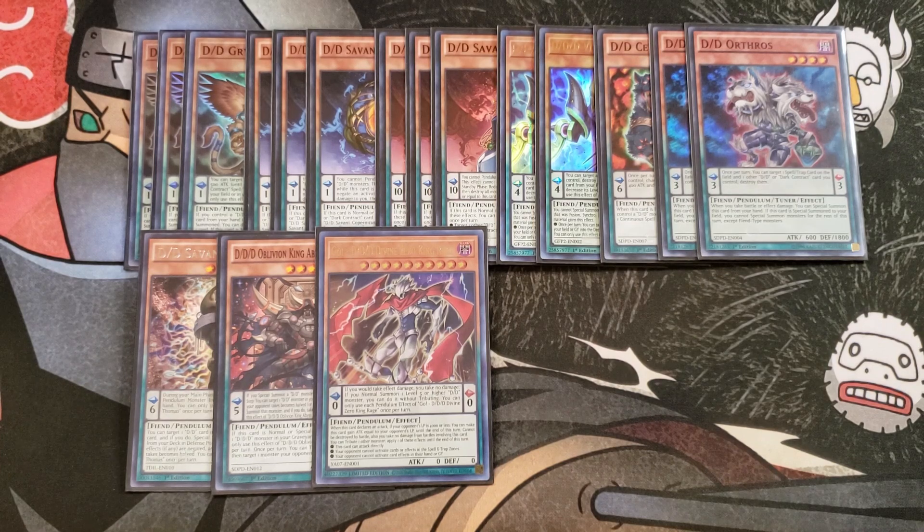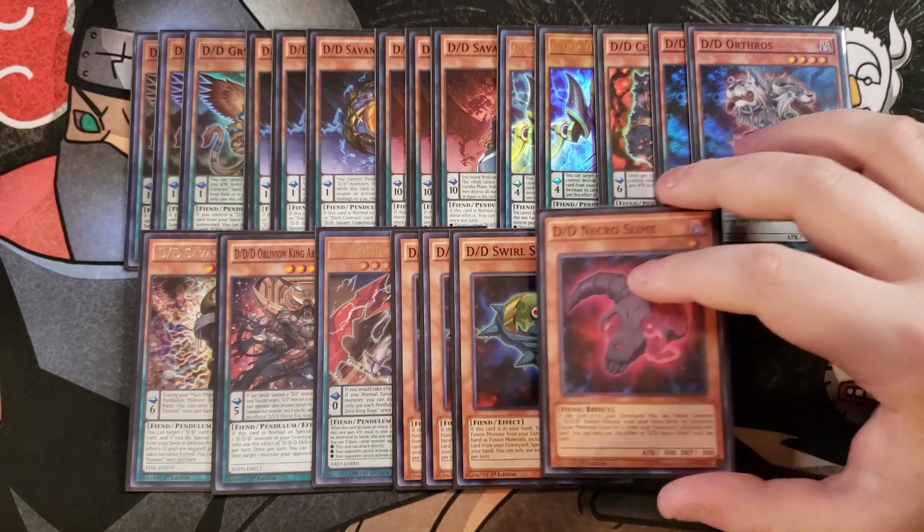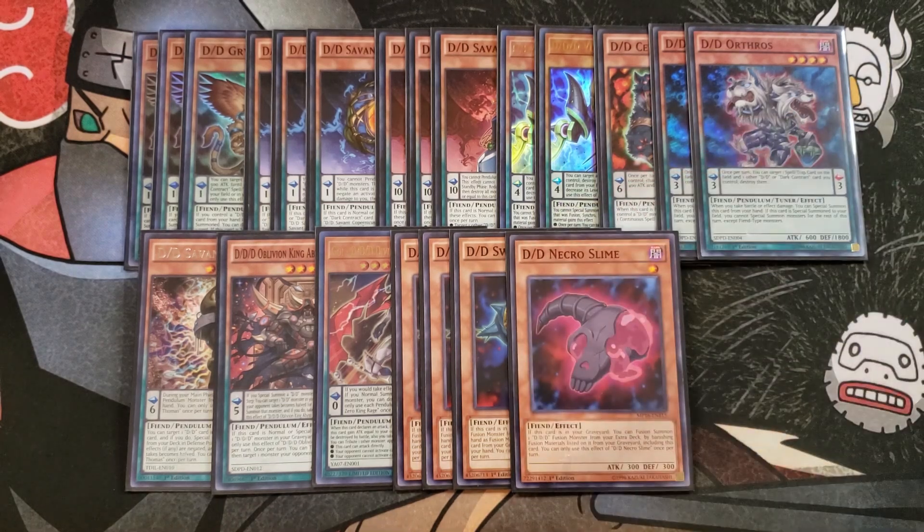We then play three copies of Swirl Slime. Swirl Slime is a really cool card because if this card is in your hand you can fusion summon one D/D/D fusion monster from your extra deck using monsters from your hand as fusion material, including this card. You can also banish this card from your graveyard to special summon a D/D monster from your hand. Then we play a single copy of Necro Slime — Necro Slime is basically the Miracle Fusion of the deck, because you can banish it from your graveyard to fusion summon a D/D/D fusion monster by banishing the fusion materials listed on it from the graveyard.